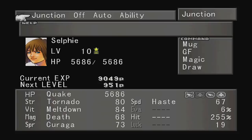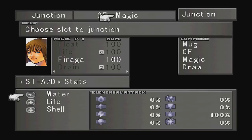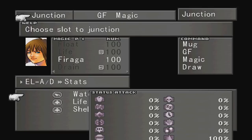The Jumbo Cactuar is one of the bosses in this game that has the highest HP. Even at a low level his HP probably won't be below 60,000 or so. But he does have certain weaknesses. First off he is weak to water magic, so junction water to your elemental attack. That will make things a lot easier.